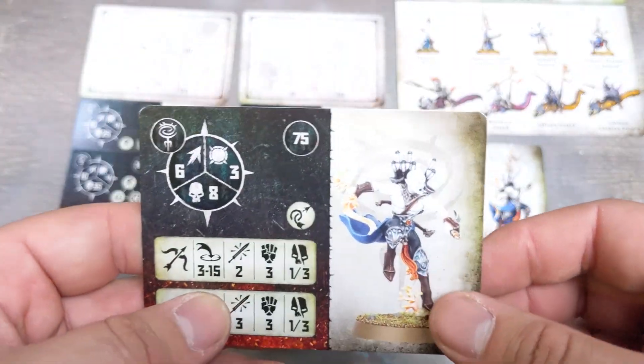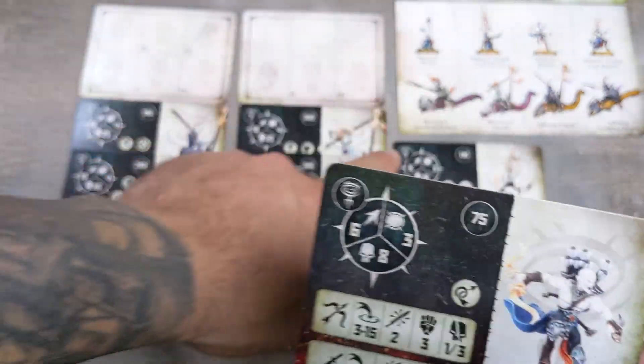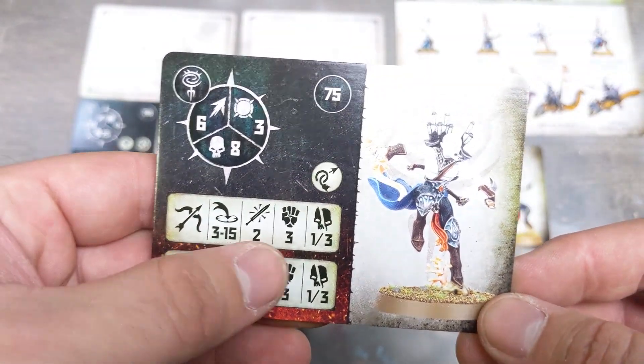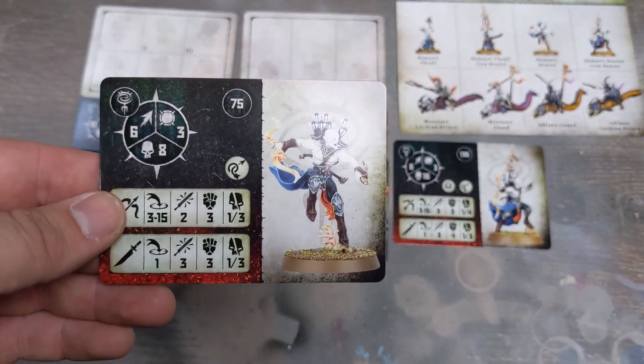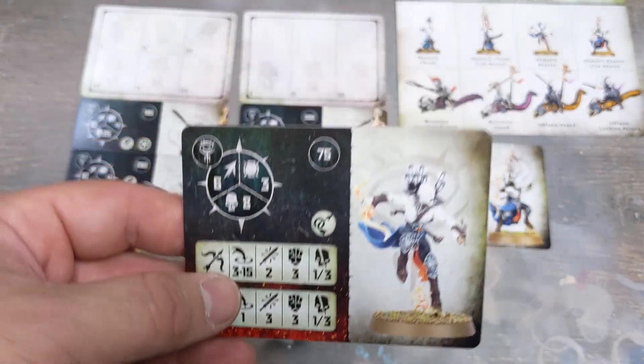Then we've got one of his henchmen — 75 points, so you'd obviously team him up with the leader. Range up to fifteen, two attacks, strength 3, hit 1, critical 3 — one less crit and one less hit than the leader, but close combat is pretty much the same.